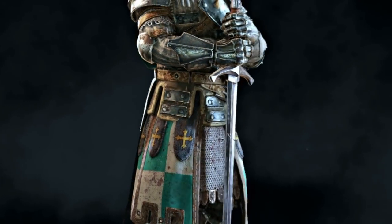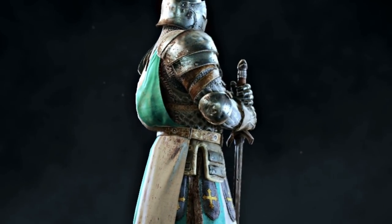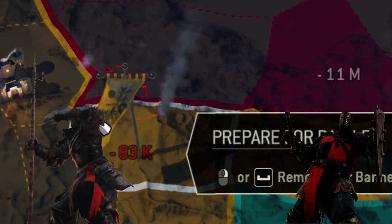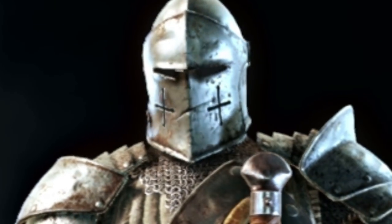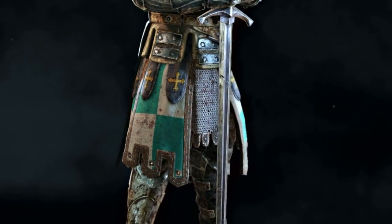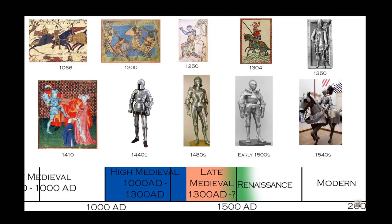With all that out of the way, let's start. Before we get into the sections, we need to set the context for our upcoming research. Let's start with the very basic question: what is a knight, or better yet, what would a knight look like? For the sake of brevity, I'm not going to go into the history of knighthood and the chivalric code, but rather talk about how we can correlate what we have in For Honor to historical depictions.